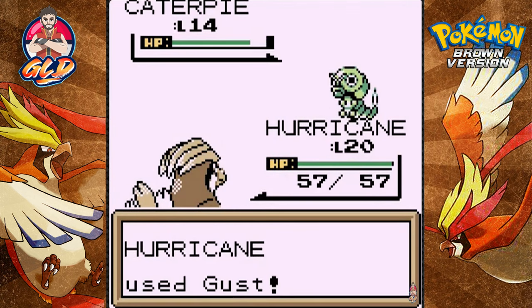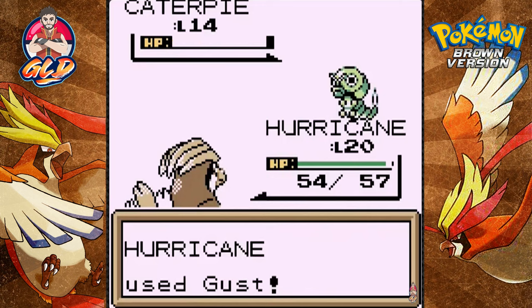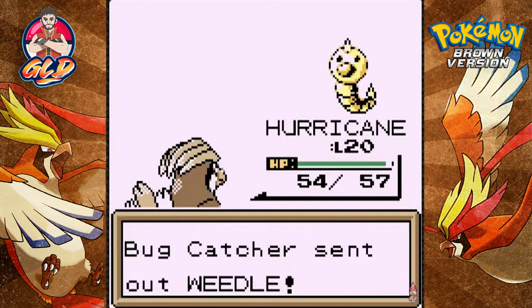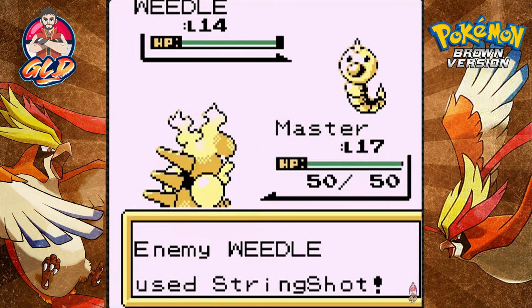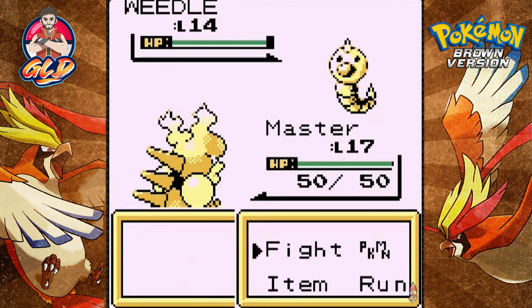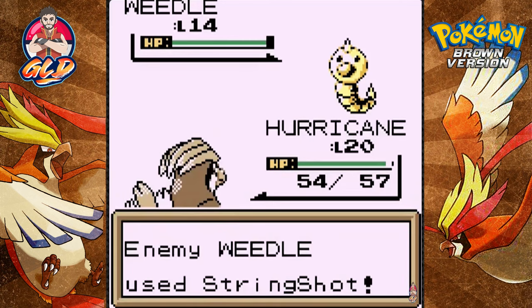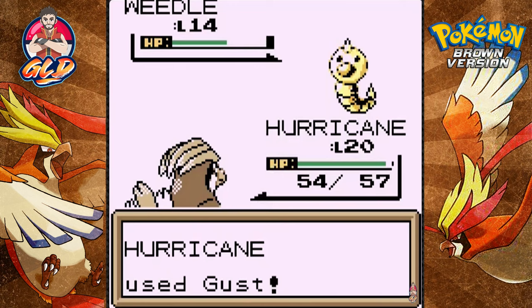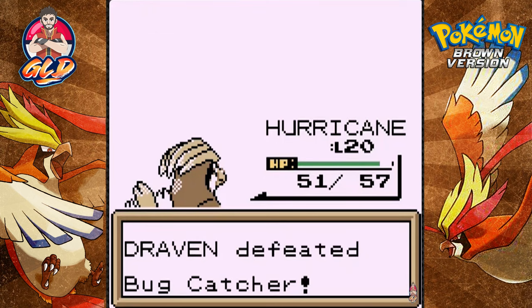We're going to be taking on some pretty strong pokemon here. Let's use Gust attack. Eventually I'm going to be switching up my pokemon, making sure I have a good team in Pokemon Brown — this is a brand new game for me so I'm picking and choosing which pokemon to use. And what the heck — Master Wolf won't listen to me because he's a traded pokemon. Let's go back to Hurricane. Looks like I've over-trained my pokemon so we need an extra badge.